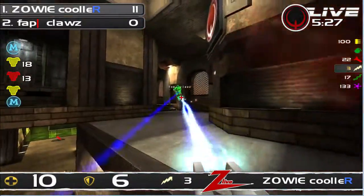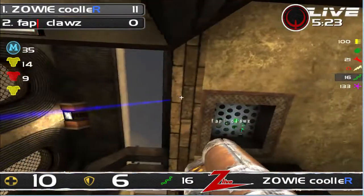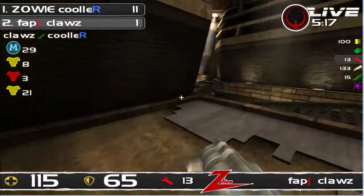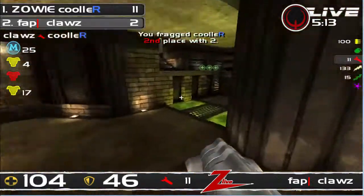Claws looking for some good damage. The air rocket was sick but he misses the rail afterwards. Claws please! Got the mega. He can't hit a shot afterwards though — he FINALLY hits the rail. He's got good weaponry. And that's gonna be another one. Great conversion here by Claws and he's gonna get the red straight away.